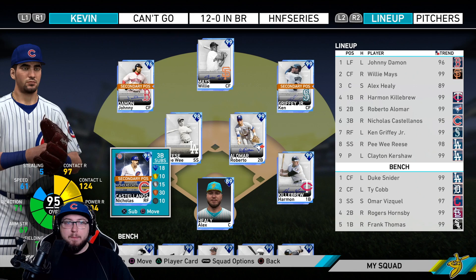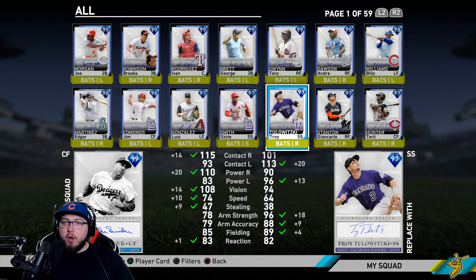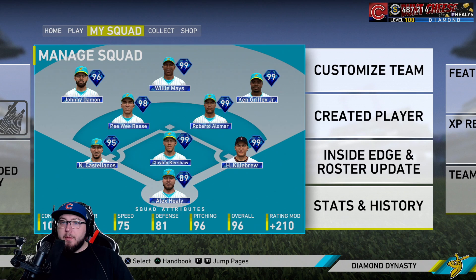We're gonna stick him at first. We're playing Castellanos at third base for this video; we still have Donny Jamon in left field and Peewee Reese as our shortstop. I do have a decent amount of guys I can debut — Andre Dawson, Troy Tulowitzki, Giancarlo Stanton, and Torii Hunter. Comment down below who you want me to debut next and that will be tomorrow's video. Before we get into the gameplay, if you enjoy the video make sure you leave a like, and if you're new, hit that subscribe button.